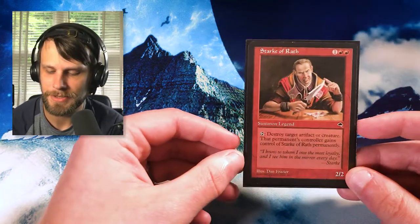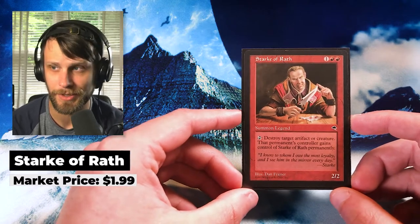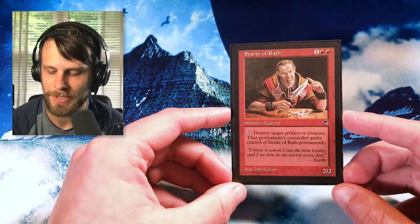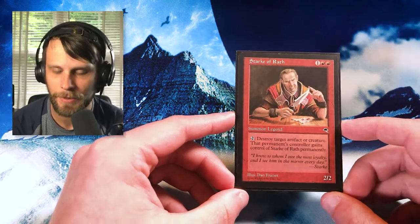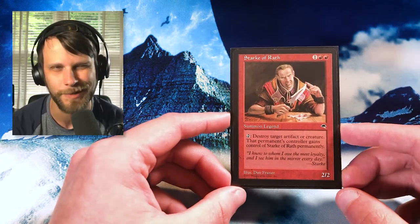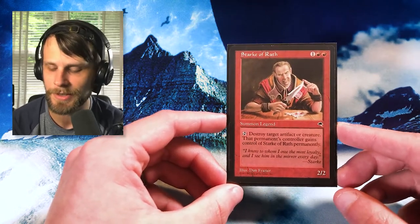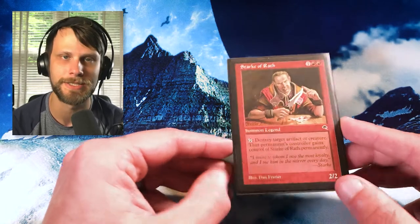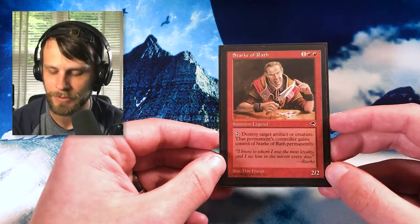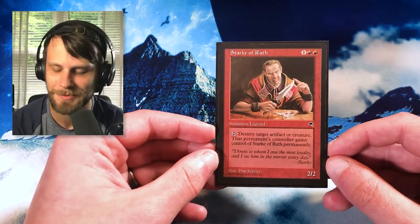Next up, we have Stark of Wrath — an interesting little card. It's a 2/2 Legend from Tempest. You can tap it to destroy target artifact or creature, and that permanent's controller then gains control of Stark of Wrath, which I think is the interesting piece. You don't see a lot of exchanging of permanents on the permanent itself. It holds a value of a couple bucks. It's not even reserve list — just a cool old card. I love picking up old legends from older sets and the old border on these is just beautiful.